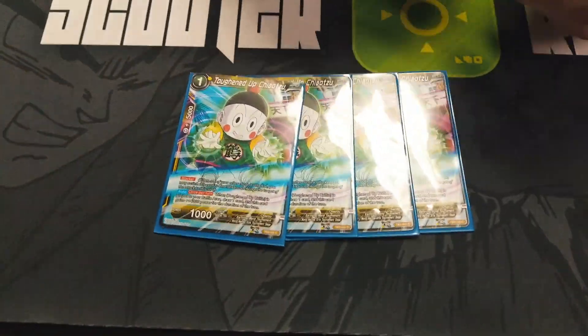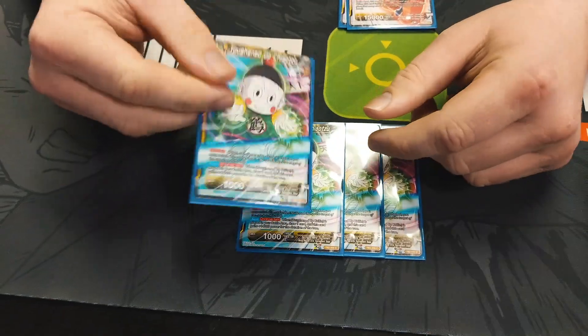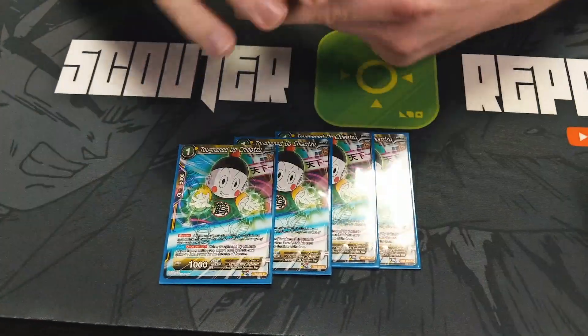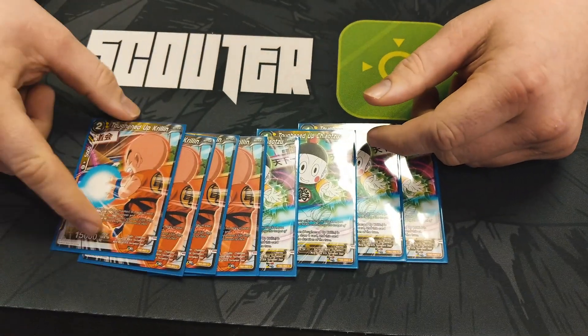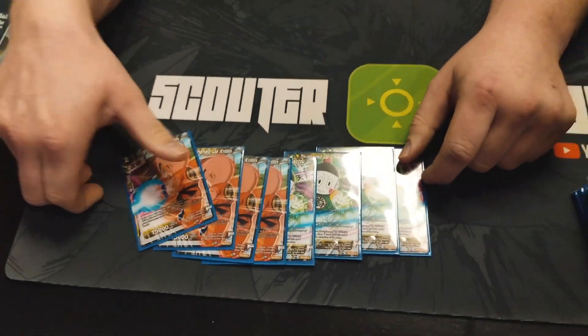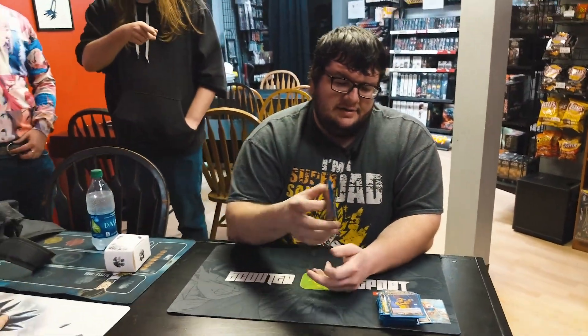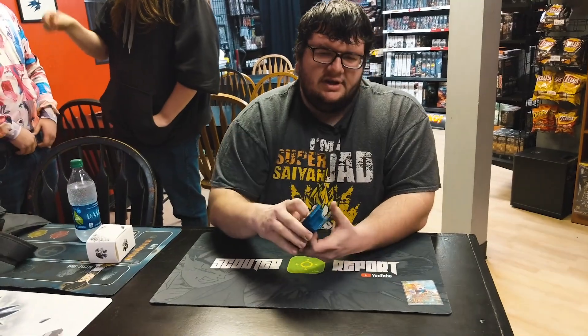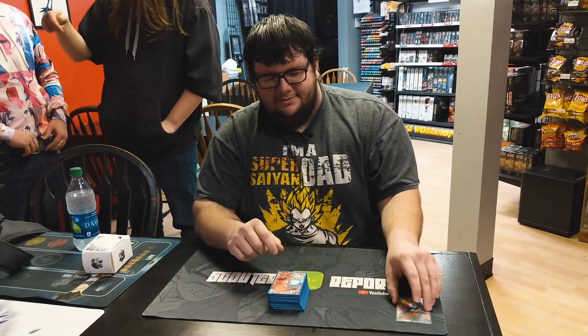Chow Tzus — when you play Krillin you get to draw a card, so just wall up with Chow Tzus and then play Krillins to get lots of draws. Krillin's 20k crit swings, and that's pretty much what the deck does — it just grinds your opponent down to nothing because they waste resources trying to kill you. But yeah, that's about it.